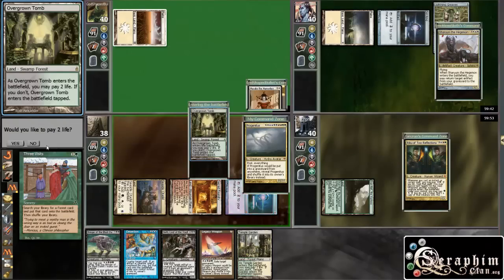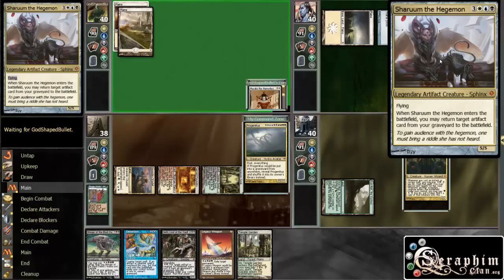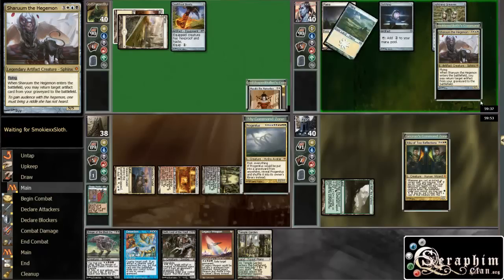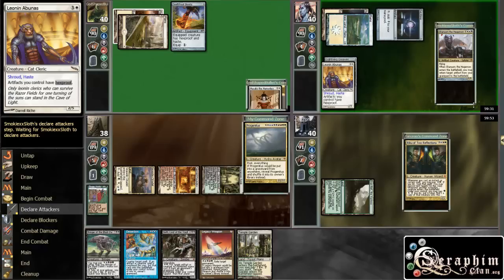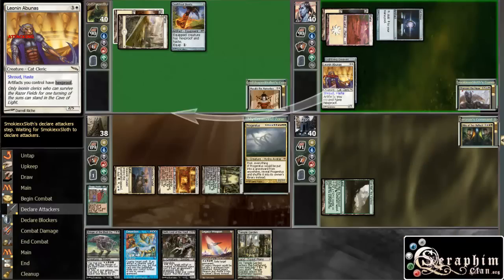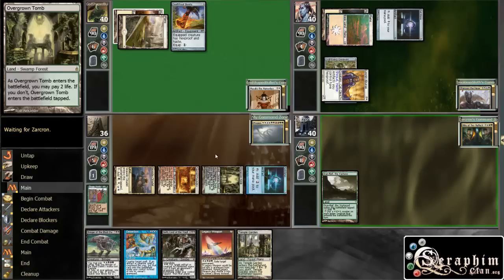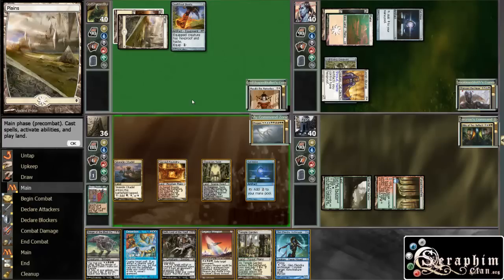I do not want to pay life for the Overgrown Tomb. Let's keep looking at the commanders — we have Sharuum the Hegemon, so probably an artifact deck with a lot of boots going on. That's not particularly great for us, but we still have mass removal. There's the Underworld and Riku of Two Reflections — that's decent. We're getting attacked, which makes sense since we have the most ramp and are in one of the best positions.